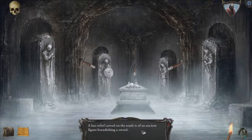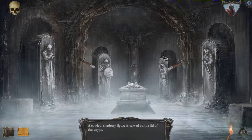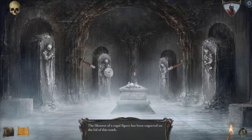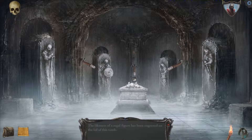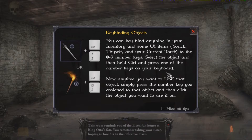The last relief carved in the tomb is of an ancient figure brandishing a sword. An indistinct yet noble-looking warrior has been carved into the sarcophagus. A cowled shadowy figure is carved into the lid of this crypt and looks like a king. The likeness of a regal figure has been engraved on the lid of this tomb. So that would have told us anyways that there's something going on with this. I guess to use an object, simply press the number key assigned to that object and then click the object you want to use it on.